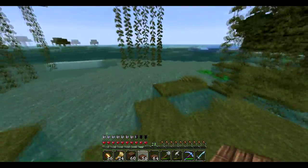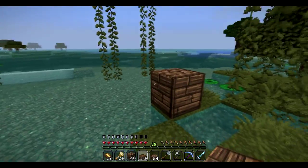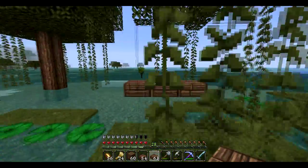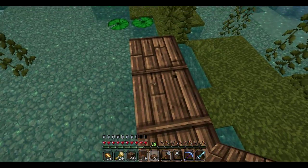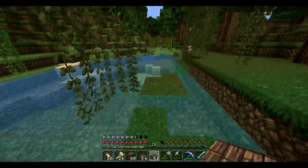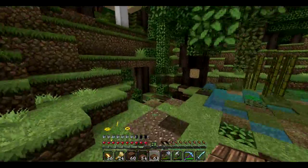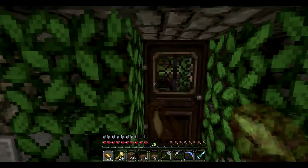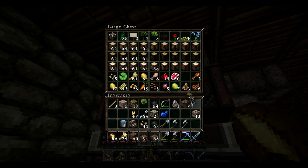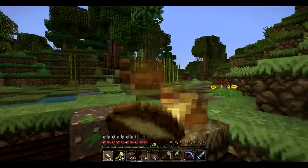Starting right here - I'm not going to worry about how it connects to the ground right now, but it's going to be a half block up and three wide. I'm wondering if spruce wouldn't look better. Let's get our three types of wood and see what we like for the path - we've got oak, dark oak, and spruce. Those three are going to be the main types of wood in this town.